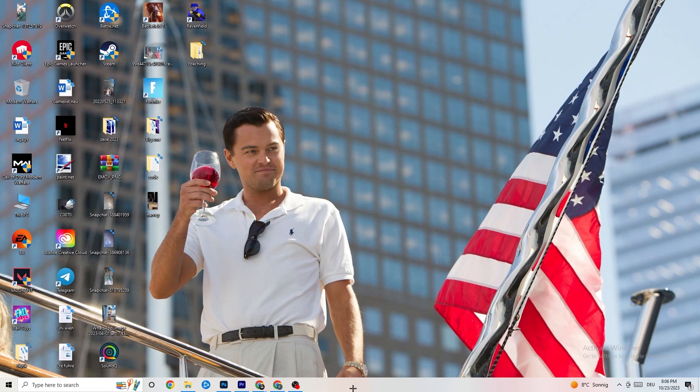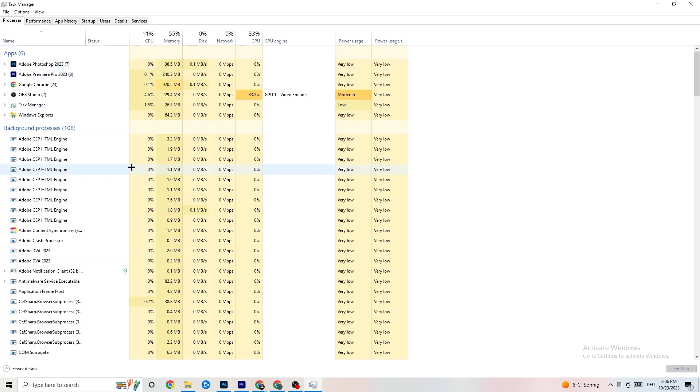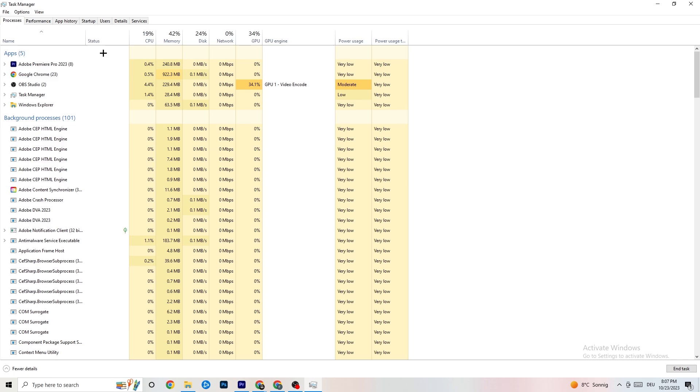The next step is to go to your taskbar, right-click it, and hit 'Task Manager.' Go to the 'Processes' tab in the top-left corner. You'll see CPU usage, memory usage, GPU, network, and so on. End every single task that has too high CPU or GPU usage — not just apps but background processes too. Right-click each one and select 'End Task.' Repeat for every program showing high usage, highlighted in yellow or red.